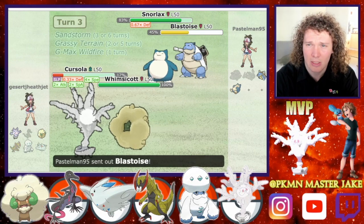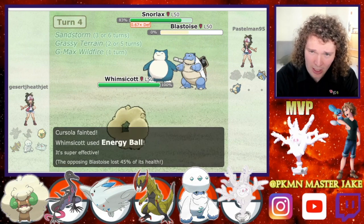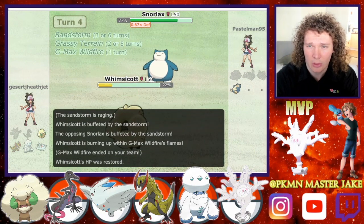I send in Whimsicott here because I think it's going to have the best chance at KO-ing the Blastoise. I go for an Energy Ball and we do take it out. The set I run with Whimsicott is Max Special Attack, that's why that did so much damage.